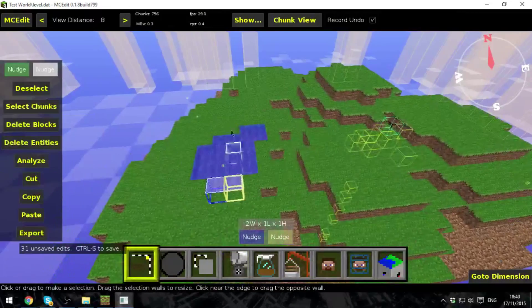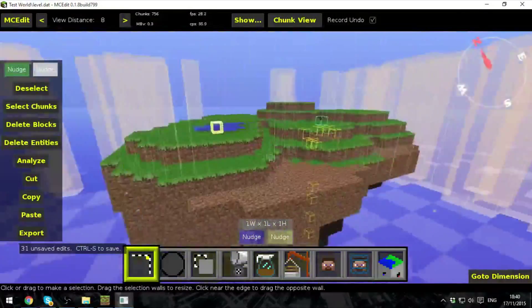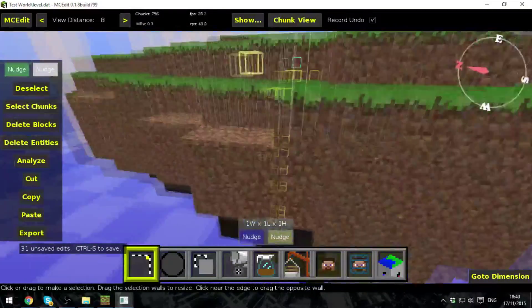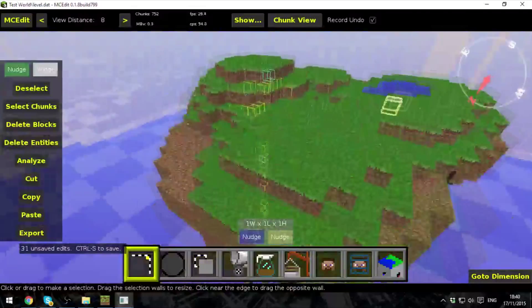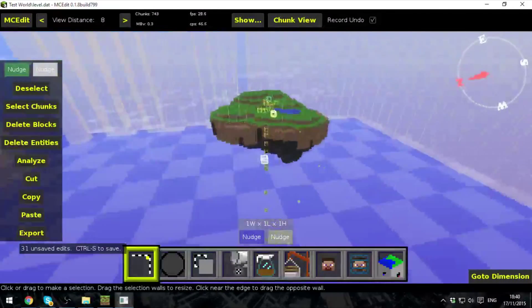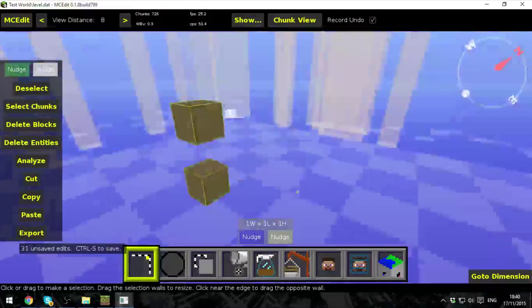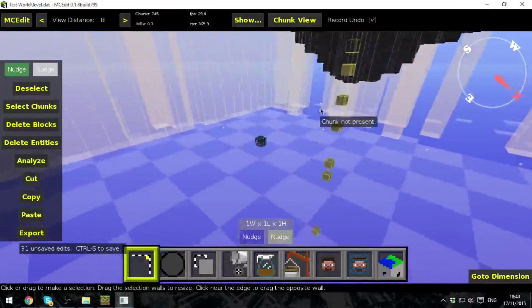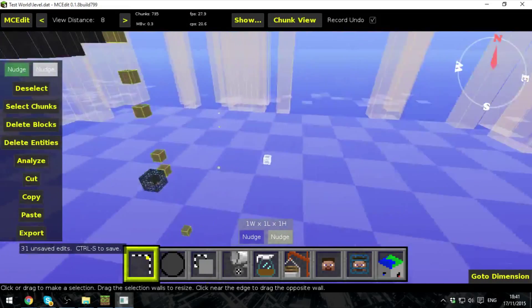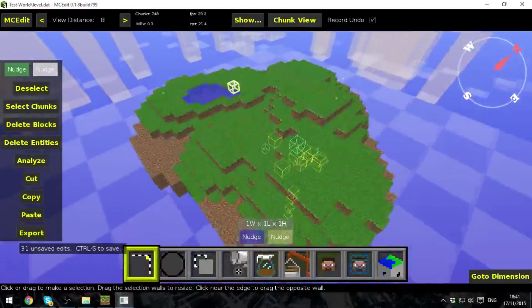I'm also going to put a cobblestone generator in the map to begin with, because I think people have had enough of making cobblestone generators. But that's going to be our little basic starting island. I was thinking of doing a castle, but then I thought nah — having it like that is just as good. And you see this here? This is the player spawn. We can move that with MCEdit as well if you don't want to use Perfect Spawn.